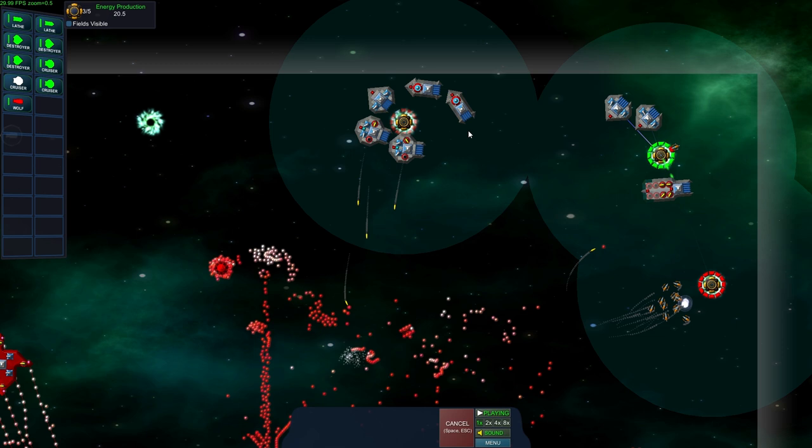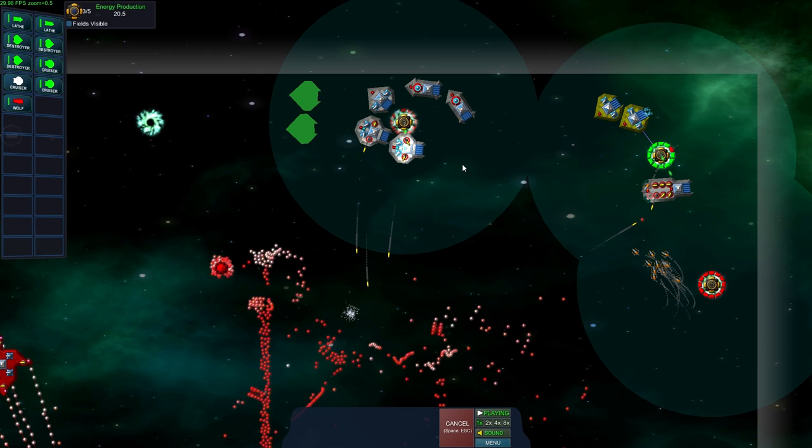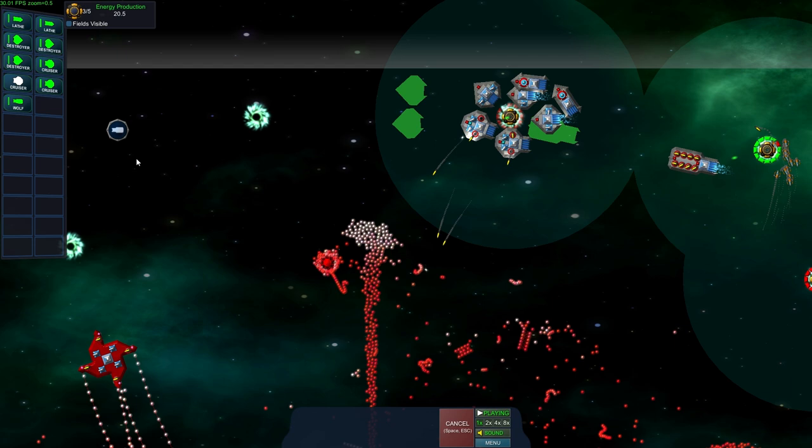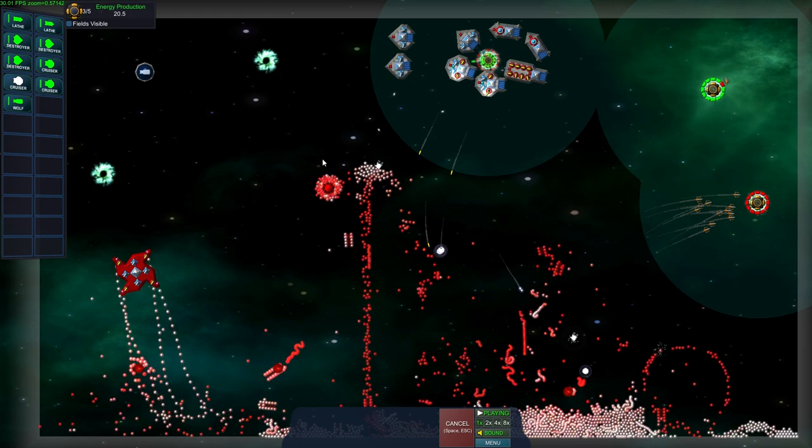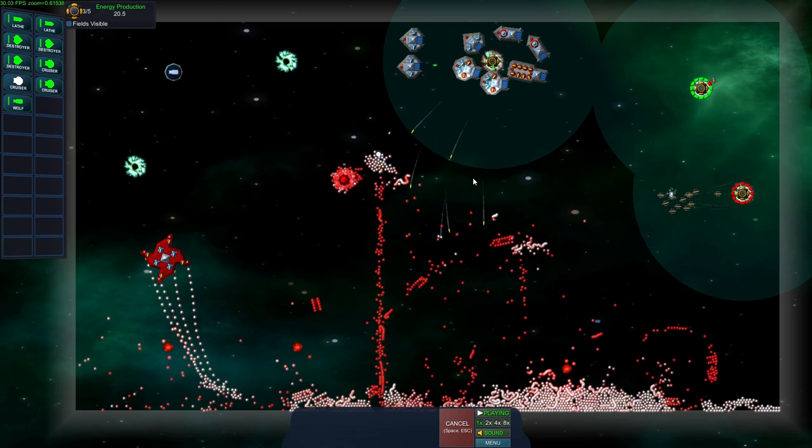While that's going, I'll move some of my other ships forward. We're going to sneak across the top and I'd like to get this other pickup so I can build yet another missile carrier — the Wolf. I'll zoom back out a bit so you can see the whole map.